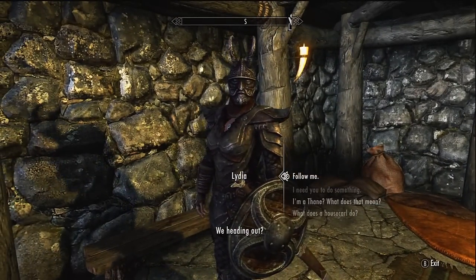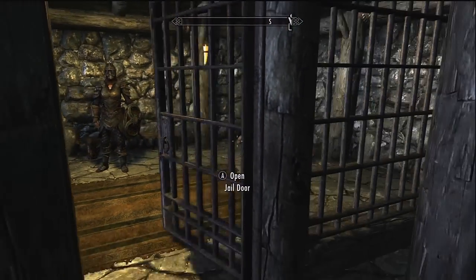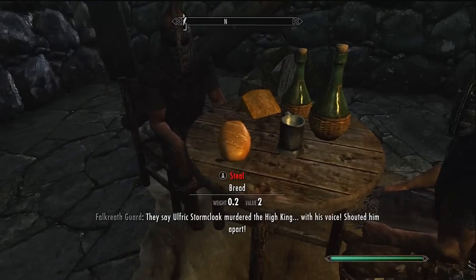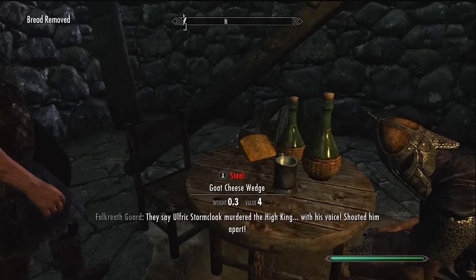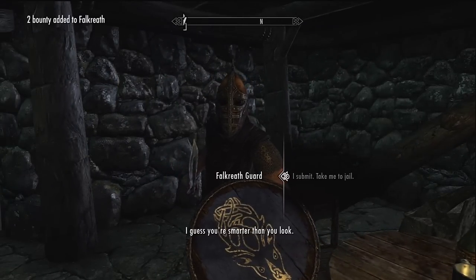Tell her you need her to do something and have her wait here. I've had it happen where she somehow gets out, so just talk to her again and have her sit there. When she says 'I'll just be here,' that's when you're good to go. Now go back up and get yourself sent to jail — just steal something in front of the guards.